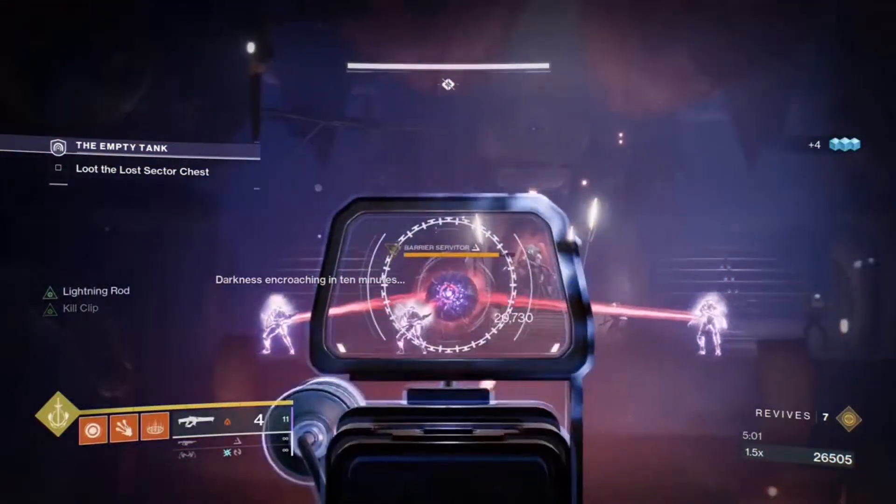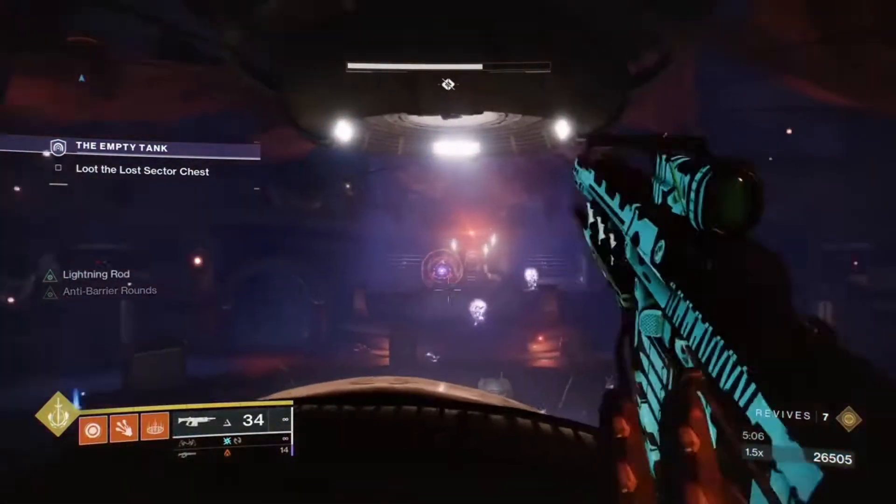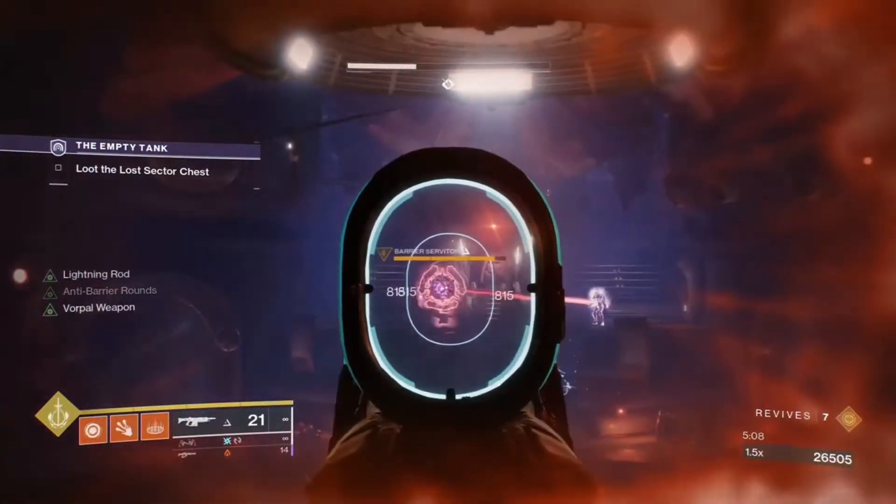As far as weapons go, Bray Tech Werewolf will generally be used for popping barrier shields in close encounters. Trinity Ghoul will be used for stunning overload champions, picking off enemies from a distance, and popping those arc shields.